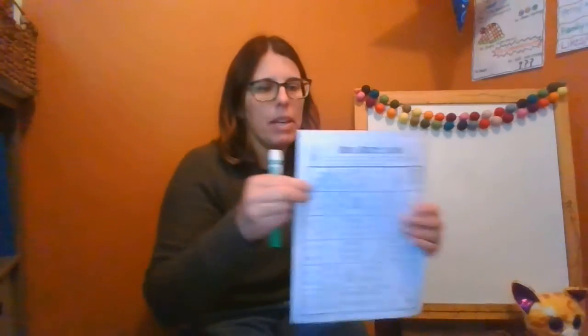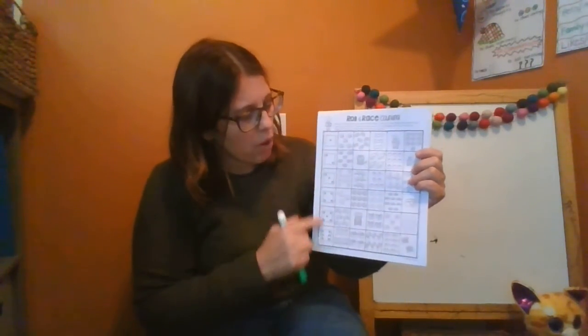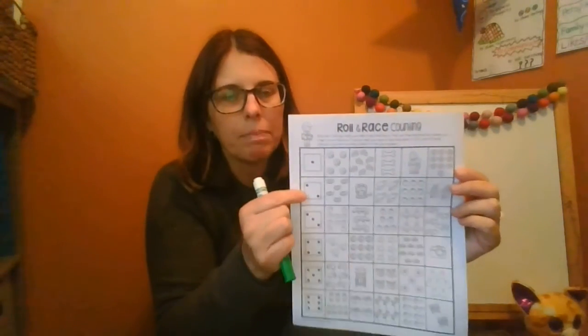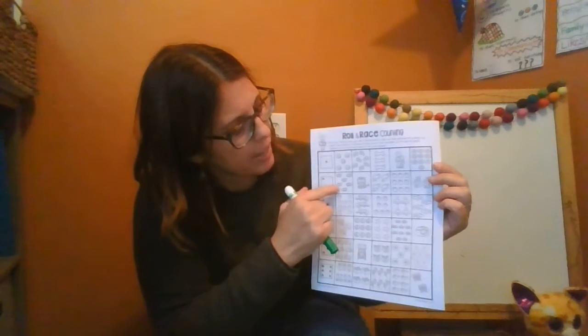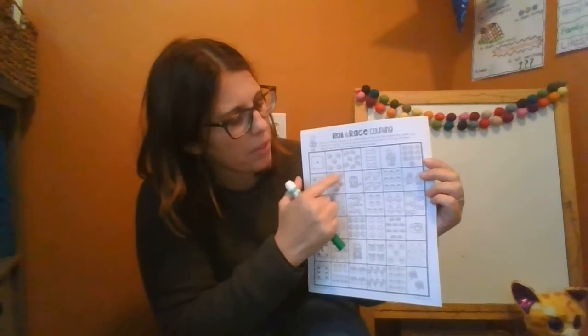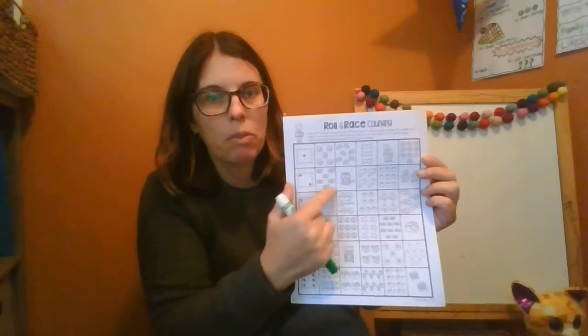So let me show you how this game is played. The first thing you need to do is roll your die. I landed on two. So the next step is to find on this row the number two. Here's two. Then I go over to the first empty box, which is this one, and I'm going to count the number of items in that box and then write the number right on top.